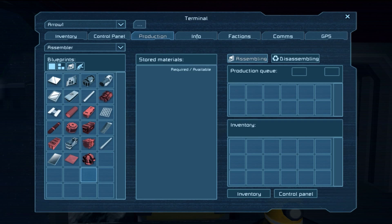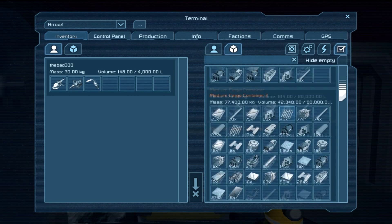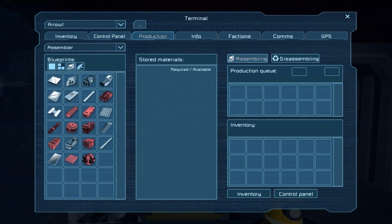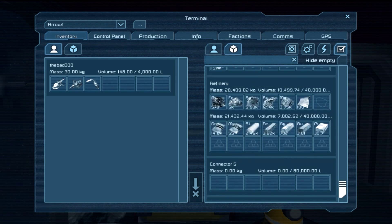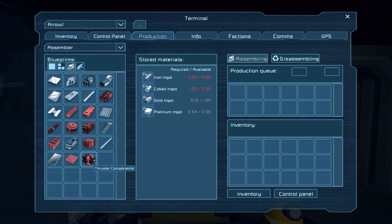Let's go here, let's go production. Inventory — why do we not have iron ingots? Let's go production control — production, inventory. There we go. Now our iron ore is going up; it does seem to process iron pretty quickly. Let's go production — what else are we missing? Cobalt. Thruster components.